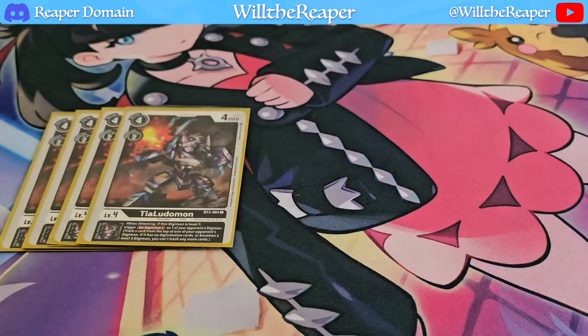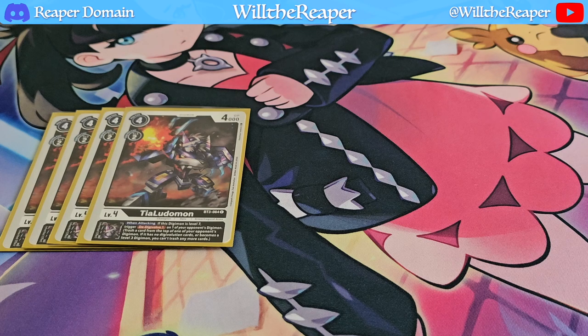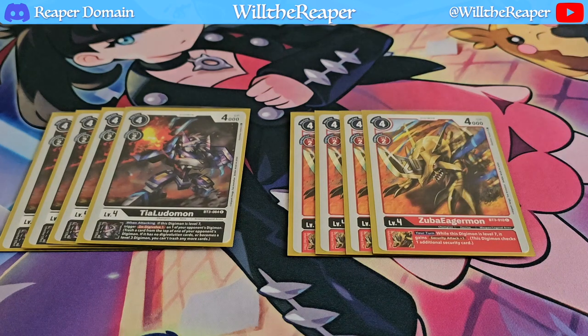On to the level 4s — we're playing 4 copies of Tier Ludomon. This card is one of the main cards of the deck. It is a Legend Arms card, so it's very searchable. Its Inherited Effect: if it's attacking and happens to be a level 7, you get to de-Digivolve one of your opponent's Digimon. Definitely worth playing 4 copies. We're also complementing that with Zuba Eagamon, which has a fantastic Inherited Effect — at level 7, you simply gain a Security Attack. You definitely need that Security Attack because you're spending all this effort going into a level 7; you've got to have great rewards to reap from it.